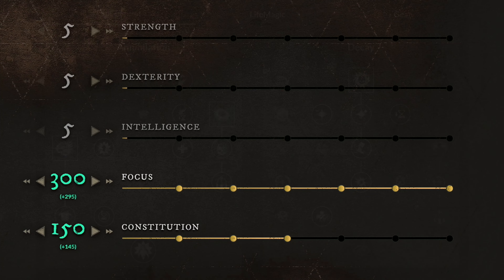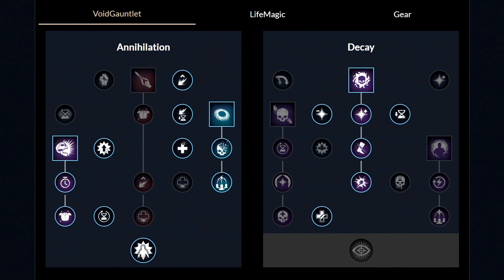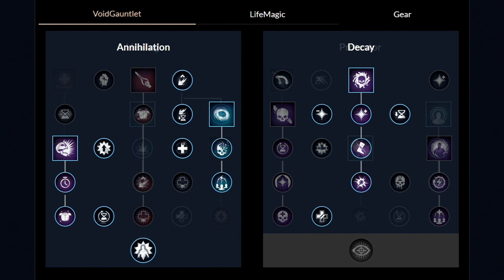For the first weapon, the void gauntlet, you want to unlock both perks and then get the first ability called the oblivion, and then get these two perks. Then unlock the second ability called the petrifying scream and get these two perks as well. Now move to the other side and unlock the last third ability called the orb of decay and then get these three perks. From this moment you can unlock all the other perks in whatever order you like.